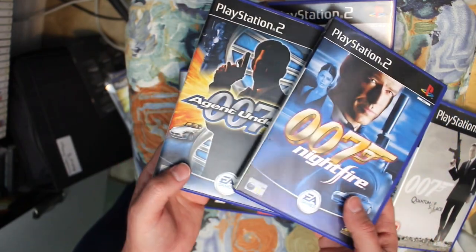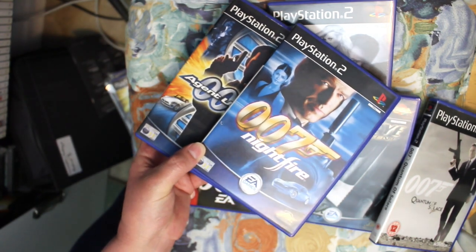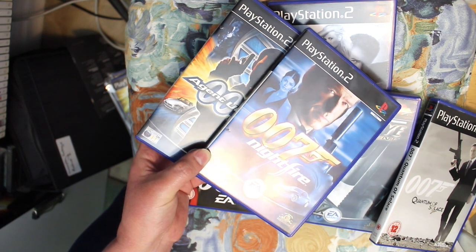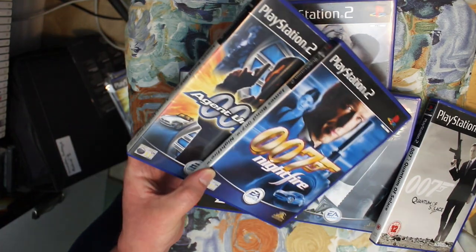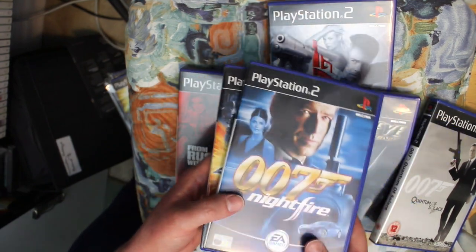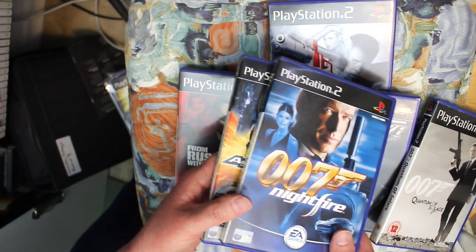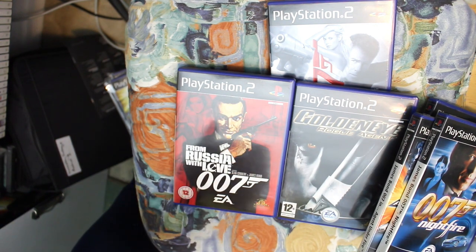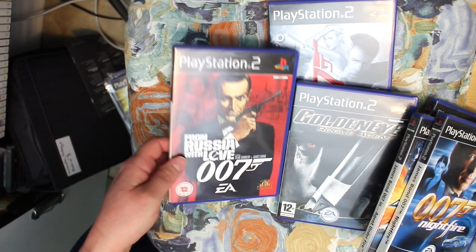Get Agent Under Fire and Nightfire if you can. One of my friends had it at university and we spent weeks just playing it — it was so much fun. When I got a GameCube myself I got it with Agent Under Fire, then I picked up the PS2 versions as well. They're great fun — first-person shooters but more like a Metroid-style action adventure.